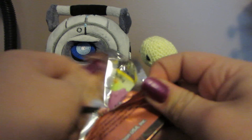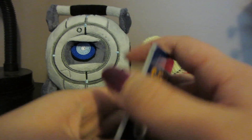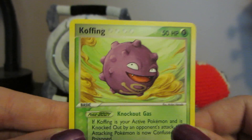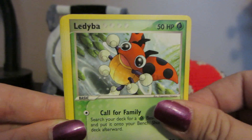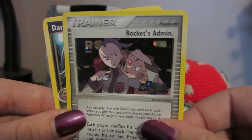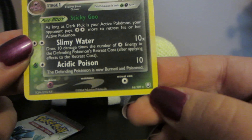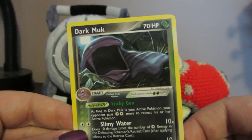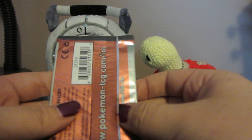Two more packs. We got Koffing, Magnemite, Grimer, Remoraid, Ledyba, Dark Magneton, Rockets Hideout, Reverse Rockets Admin, and Dark Muk. I feel like Muk kind of haunts me — he's a rare. I feel like every time I'm hoping for something good I get a Muk as my rare. At least it's a Dark Muk.